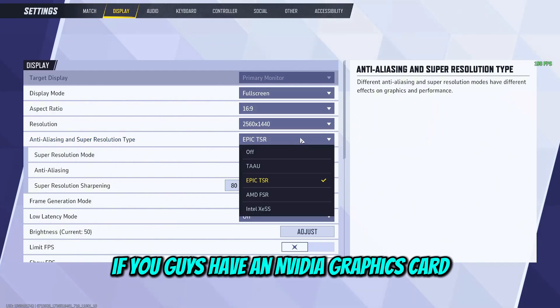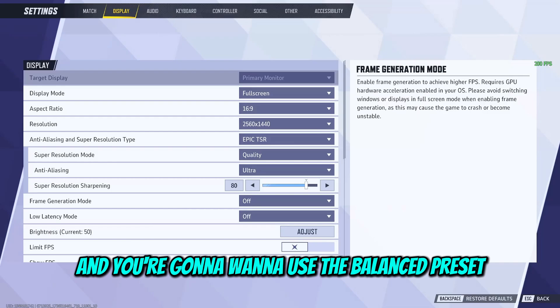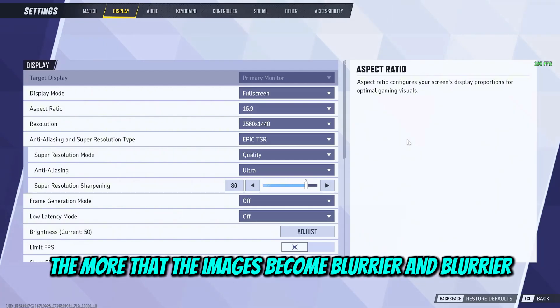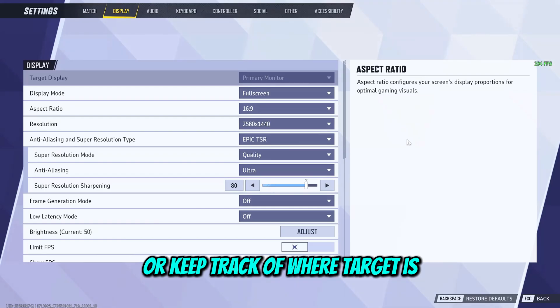As for anti-aliasing and super resolution, if you have an NVIDIA graphics card, you're going to use NVIDIA DLSS and you're going to want to use the balance preset. You might ask, why not performance? The reason is the more you go towards the performance side, the more the image becomes blurrier, and I found it made it much harder to hit my shots or keep track of where a target is.